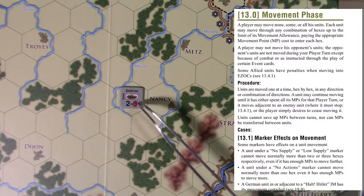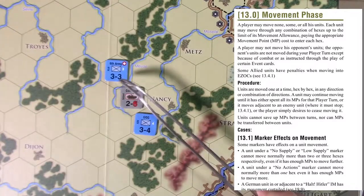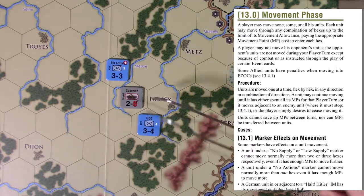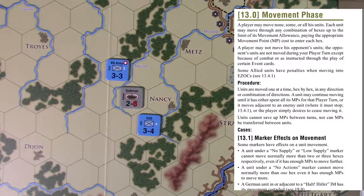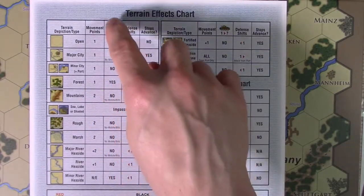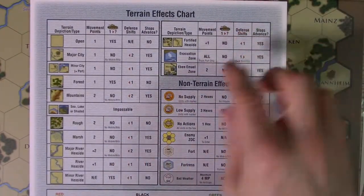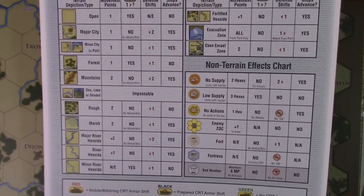Now let's talk about movement. Movement is pretty standard — you have a movement allowance shown on the unit. For example, this unit has three movement allowance, this one has six, and this one has four. The red movement value has a special meaning we'll discuss in a minute. Obviously terrain affects movement: running across an open field is much easier than going up a mountain. Consult the terrain effects chart, which shows movement points, armor defense shifts, impassable terrain, and more.